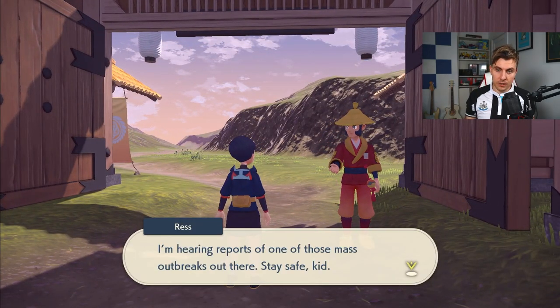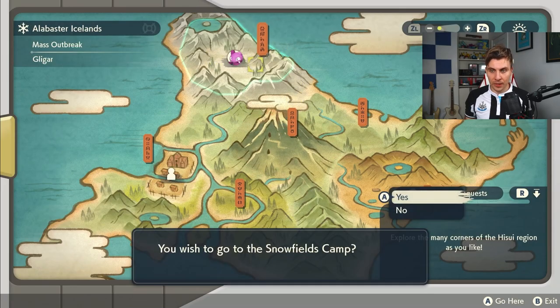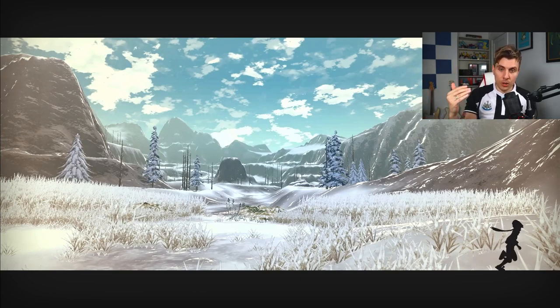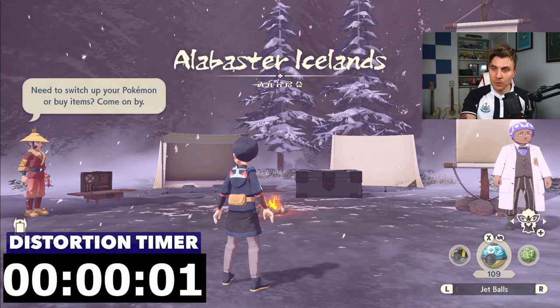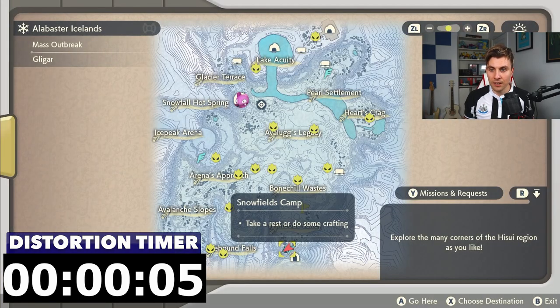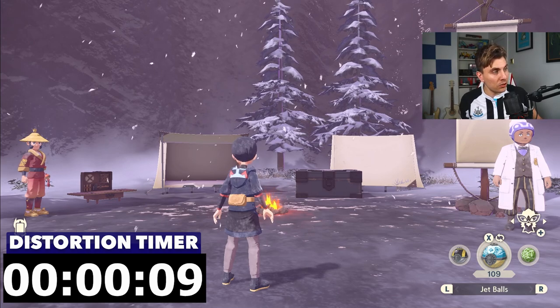So once you're at Jubilife Village, what you want to do is come to any area. We'll go to the Alabaster Icelands. Once you come into this area, your timer now starts — as soon as we're here, it starts. The first thing you want to do is take a look at the weather. It's not one of the weathers that's going to disrupt our time-space distortion, so that's good.